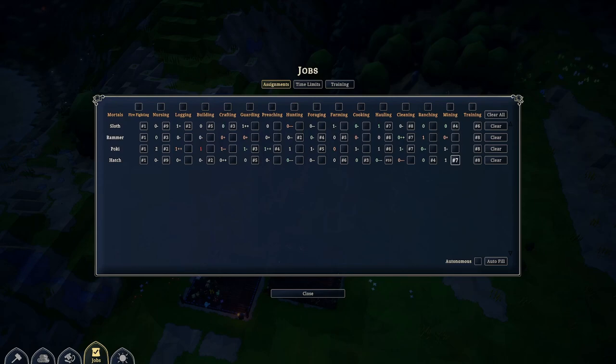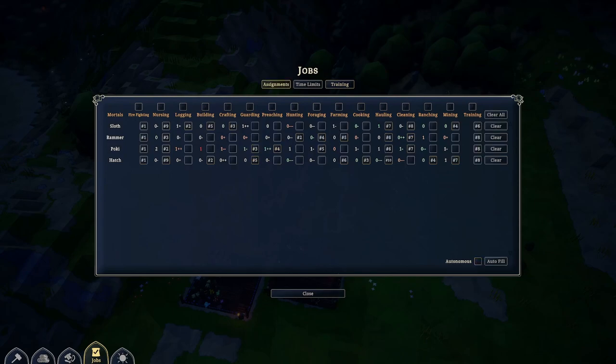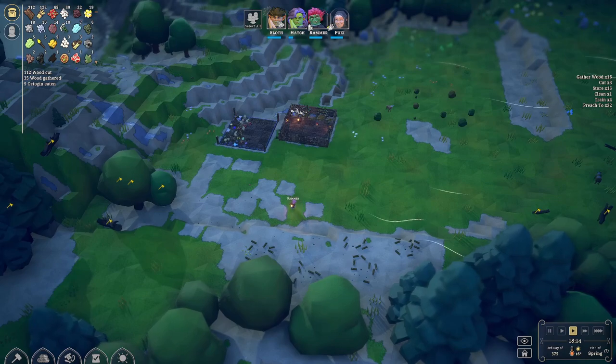Rafting, hunting is sloth, mining — those two cooking three, building two, but that's okay. That's only when it needs to be done is what these numbers will do: cooking, logging, building, crafting, mining — we'll leave it like that. Assignments, training, limits, autonomous. Training means they'll do it and they'll get to the point of liking it, I guess. All right, it's good to go — we'll wait for our next thing to tell us what to do.